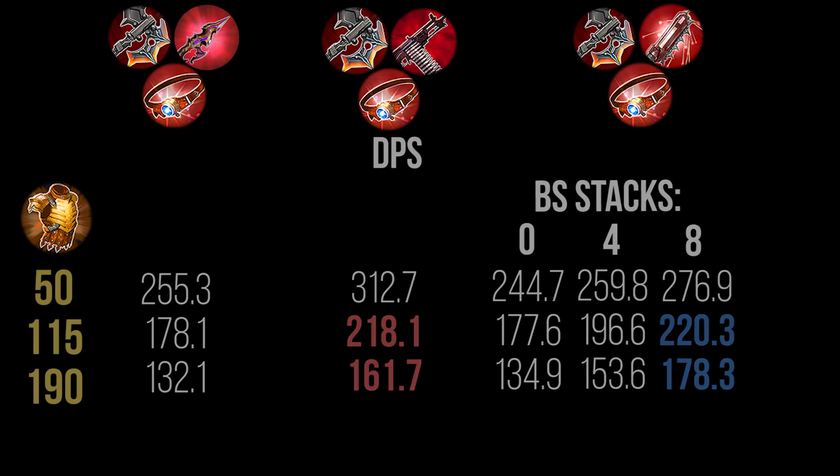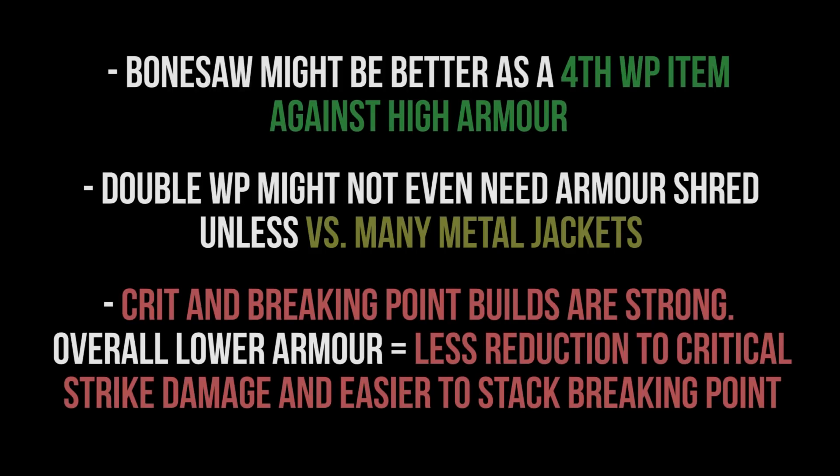From this data we can assert that critical strike and Breaking Point are both very strong right now — they were already good before, but they've gotten better. Even against higher armor values — 190 armor is the max base armor for Celeste plus Metal Jacket, meaning she'd have to specifically build Metal Jacket to counter your crit build. Bone Saw might be better as a later game item against high armor, but double weapon power might not even need armor shred now, since defenses are harder to come by.